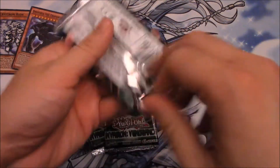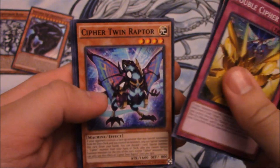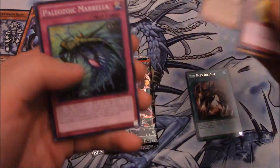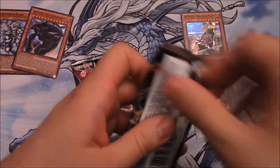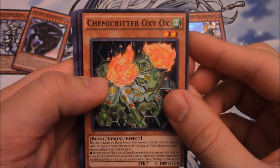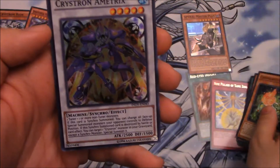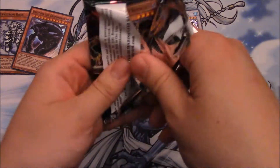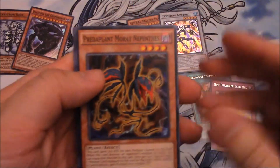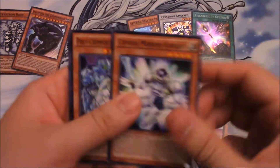So let's hope to pull at least one Ultra and up — that's the plan for each of these Special Editions. We got Red Eye's Insights and a Spiral Master Plan, some Paleozoics, and a Crystron. Then a Nine Pillars of the Yang Zing and a Crystron Ametrix — this is my fourth one, I believe. And the last pack: Charming Resort Staff and a Telenite Genesis. So nothing secret or notable in this Special Edition.